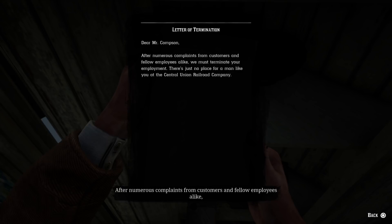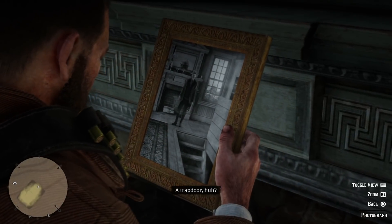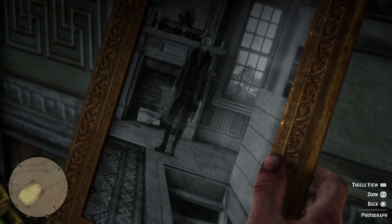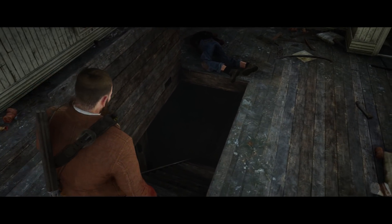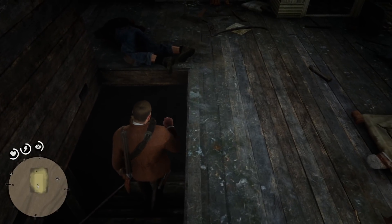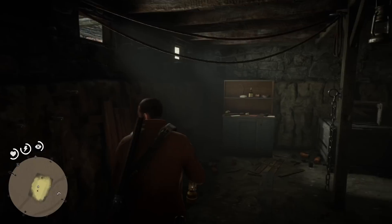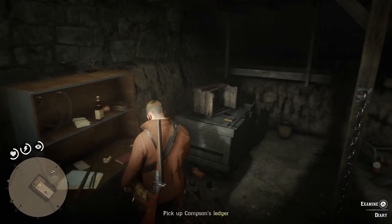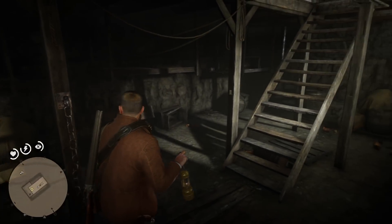'Dear Mr. Compson, after numerous complaints from customers and fellow employees alike, we must terminate your employment. There's just no place for a man like you at the Central Union Railroad.' So Jeremiah Compson got terminated from his job — probably because of what he had going on outside of it. There's also a picture of the trap door that's in the floor from when he lived there, when it looked clean. After you kill two people who've been staying there during the mission, you open the trap door and go down — and this is one hundred percent proof of why the well writing is there. The first thing you see is chains everywhere, shackles — people were held captive down here. There were four bunks on the walls and shackles on the pillars.